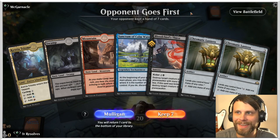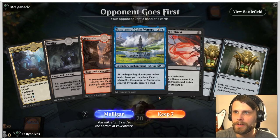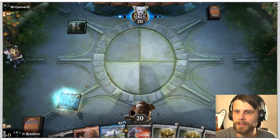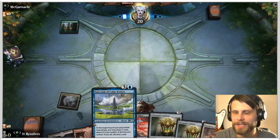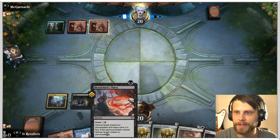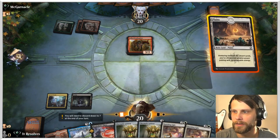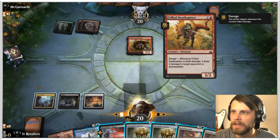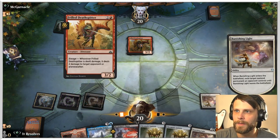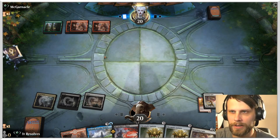Here we are for game number one. This is a pretty easy keep with the Blood Chief's Thirst — we can kill something early and then we do have the Chromatic Lanterns as needed. The Sanctum of Calm Waters is also quite helpful to dig through our deck ever so slightly. We're actually going to lead on the Ketria Trium — any of these tapped lands, I want to get down early so we can definitely hit what we need to hit later on.